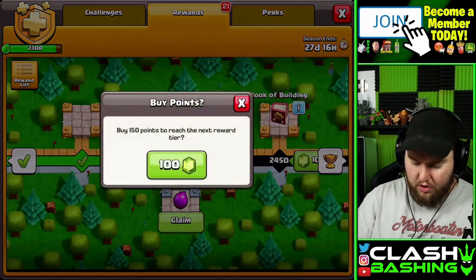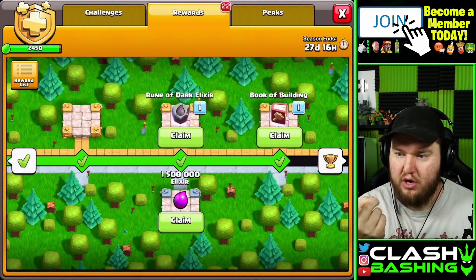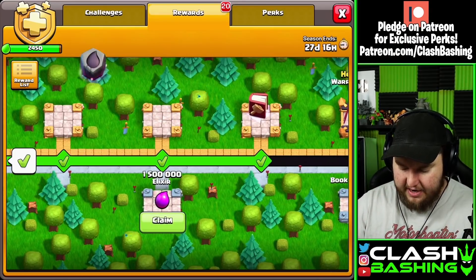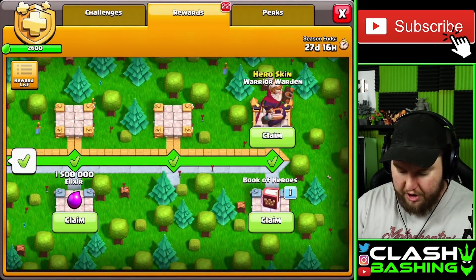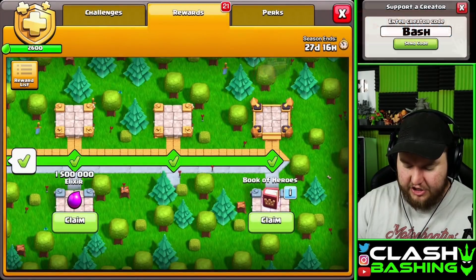Another book - a book of building! The only things we're missing are a rune of builder gold and a book of heroes, which we'll get at the end on the bottom side. I feel like this is a pretty solid gold pass - I was really happy with the magic items. We get four runes and three books, plus the Warrior Warden skin. Let's take a look at the skin because he's going to factor into my final grade.